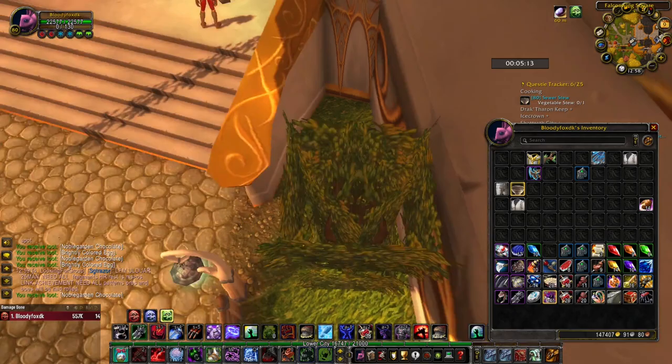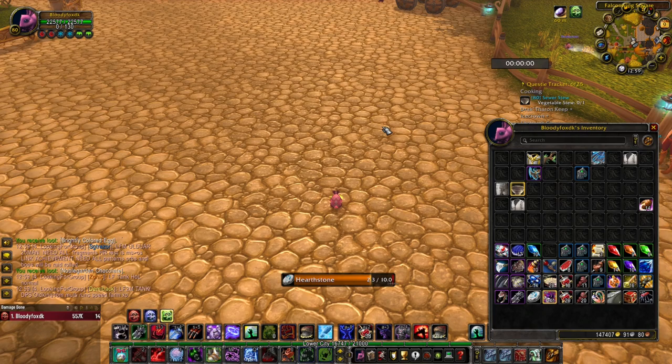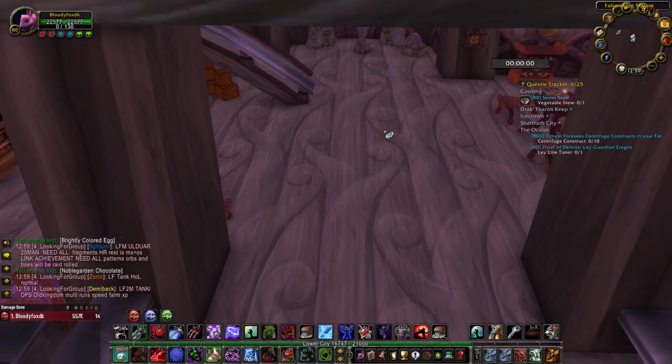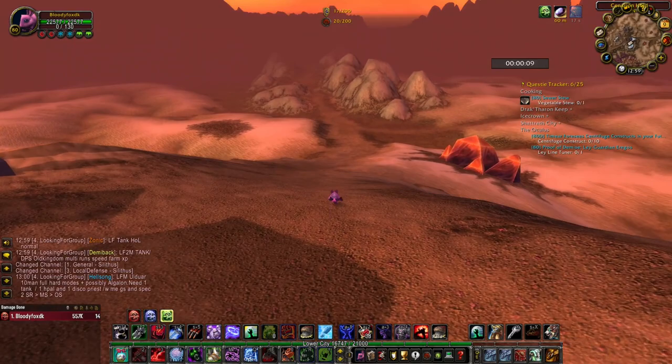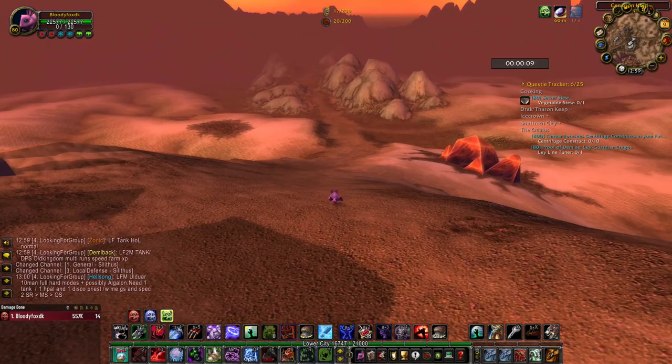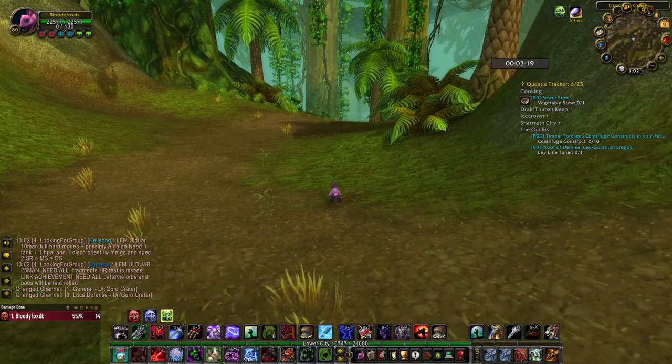Now let's use the Hearthstone and go to Cenarion Hold. Let's reset the timer and see how long it will take to get to Golaka Hot Springs. The egg basket we can't use, so we have to go like this. From Silithus to Un'Goro Crater — three minutes, so maybe six minutes in total.